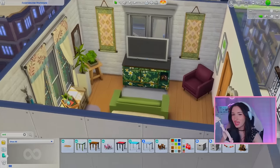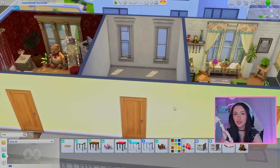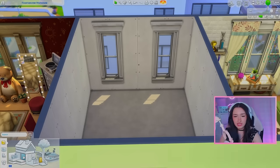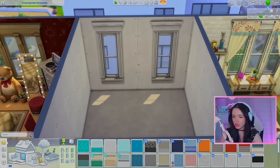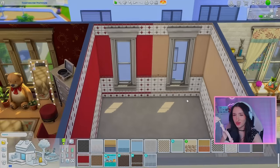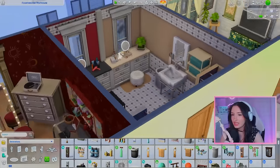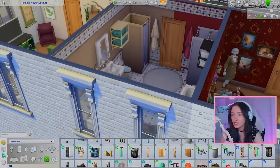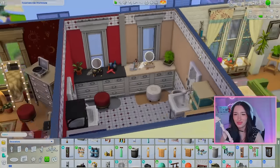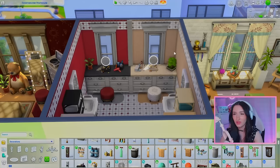I really like how Noli's room turned out — really out of my comfort zone but I love how it looks. I quickly threw together the shared bathroom for Noli and Chelsea — it's basically the same split concept as before but in red and brown. It looks super cute and it's giving dollhouse, which is exactly the vibe of this whole loft.